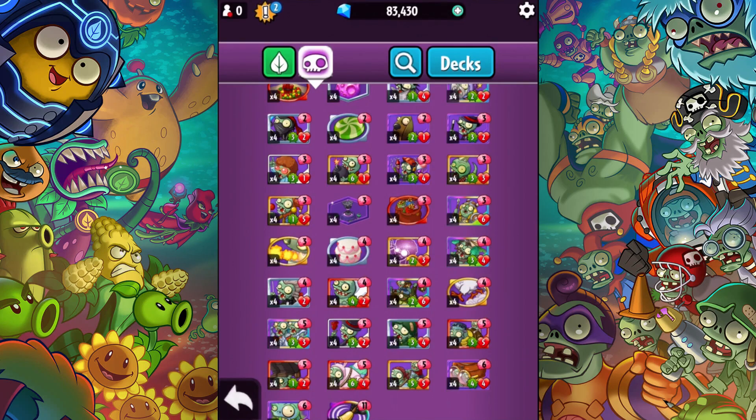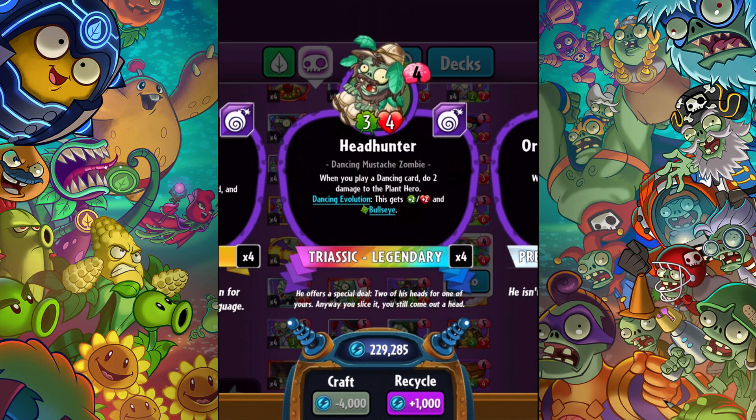What is up guys, Zach Scott here playing Plants vs. Zombies Heroes. Today we're gonna be showcasing the Headhunter. He costs four, is a three-four, he's a dancing mustache zombie. When you play a dancing card, do two damage to the plant hero. The dancing evolution gives him plus two, plus two, and bullseye.